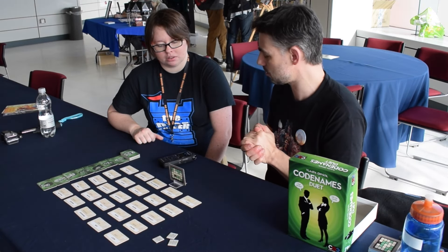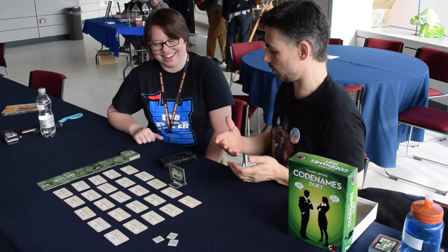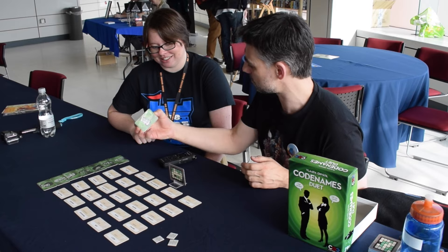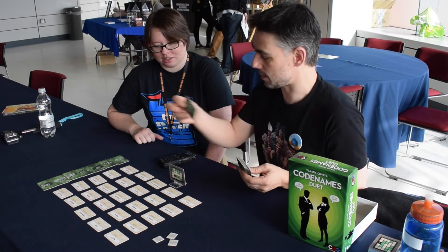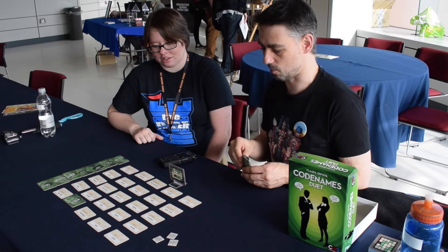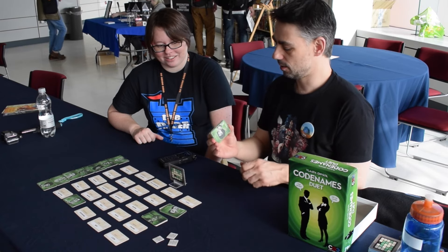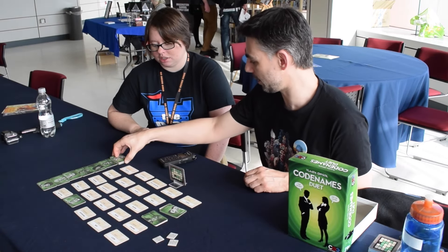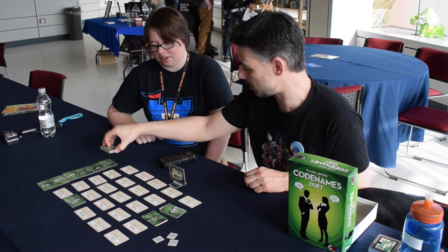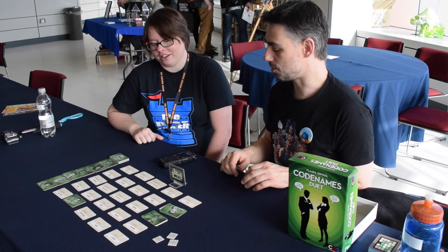The way it works is that anybody can go first and give a clue, just like normal Codenames. So I give the clue 'Armadillo three' — as soon as you give a clue, you pick up this stack of tiles. Then the other player guesses, and let's say they guess that one because armadillos wear crowns and like carrots. Those tiles go on there, and every time you give a clue you pick up the next stack.